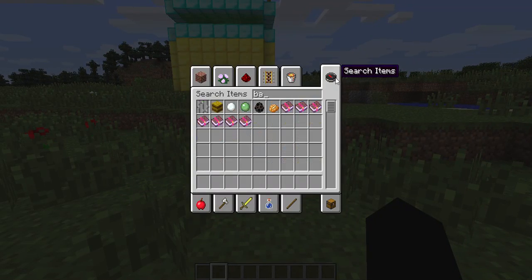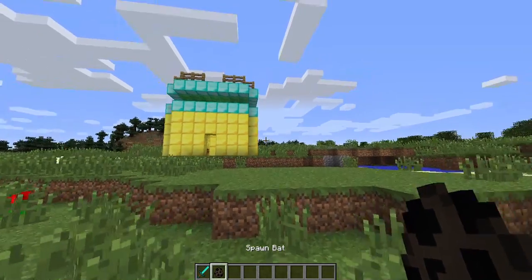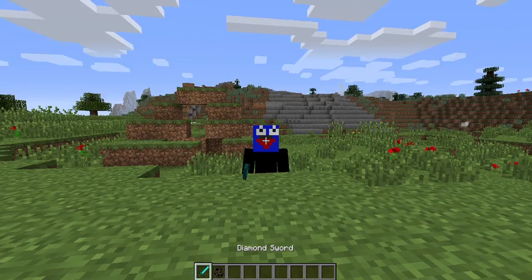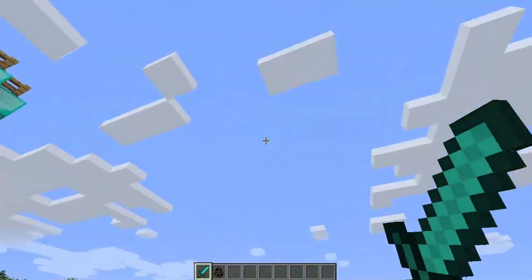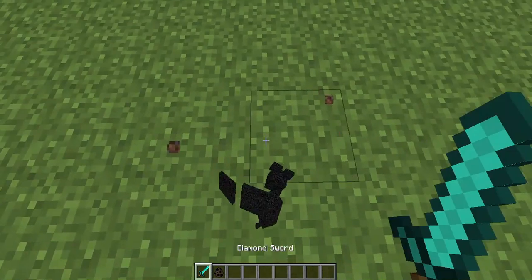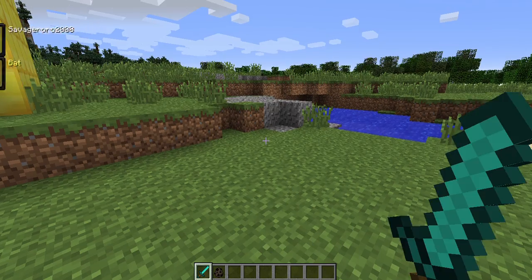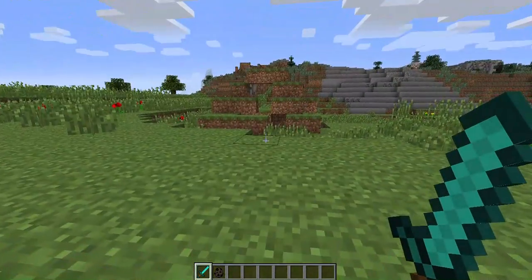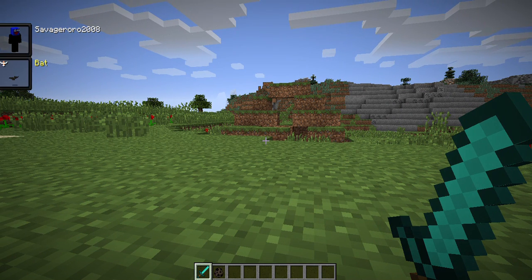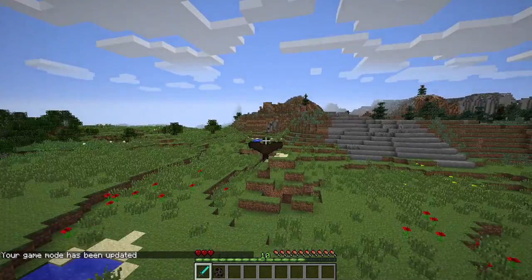First, let's go as a bat because a bat can do something very cool. We spawn in the bat and kill it, it dies, and we get that little black effect thing. Then we get into it — you saw like a little thing next to it, like that little icon. Slash game mode S, and that's what we can do: we can fly.